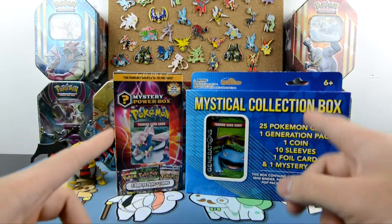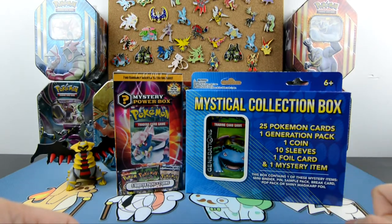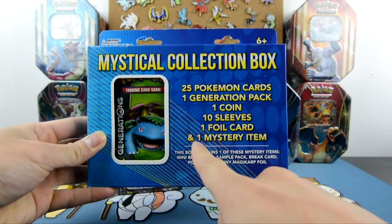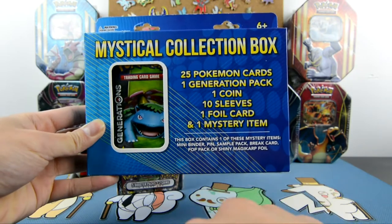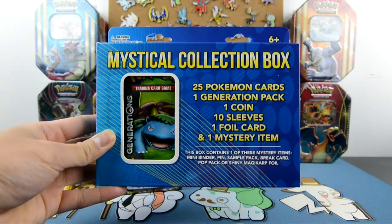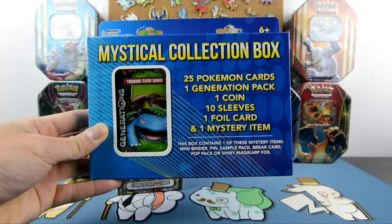Since it is Mystery Mystical — or is it Mystical Mystery — let's go with the Mystical first. You can get this one from Target for about $9.99 and the other one from Walmart for about $25. With the Mystical Collection Box you get 25 Pokemon cards, one Generations pack, one coin, 10 sleeves, one foil card, and a mystery item, which can be a mini binder, a pin, a sample pack, a break card, a pop pack, or a shiny magic card foil.